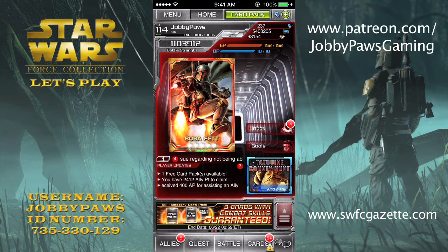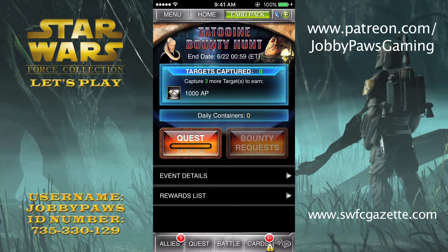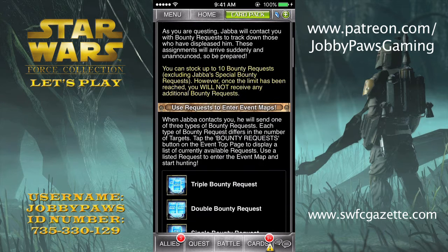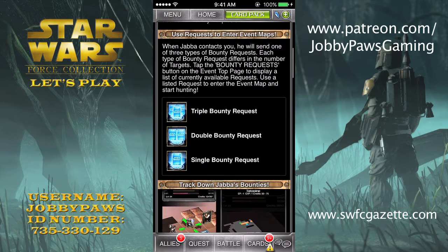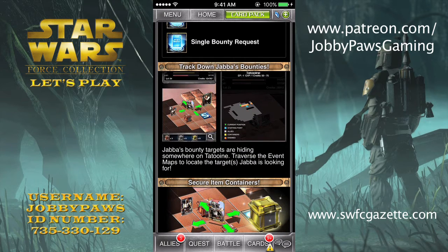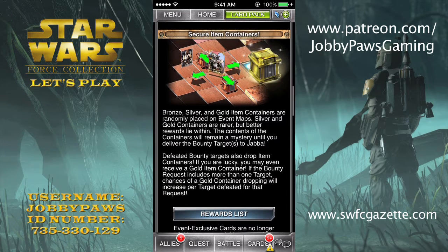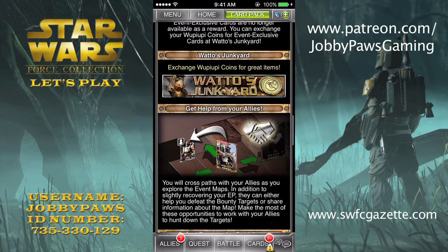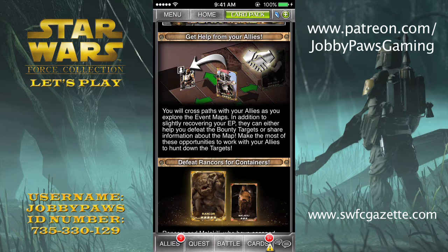I guess we'll just play the Tatooine Bounty Hunt. Let's do the event details — I'll give you guys a little rundown. Basically, you play the regular quest and you'll pick up Jabba bounties that you can complete. They come in triple, double, and single variety. You have to run around the map quest to try and find your bounties. You can pick up item containers on the map, and I think you also get one for defeating the bounty. You can find your allies and they'll either help you in battle or show you the map area — it's just like regular map quests.